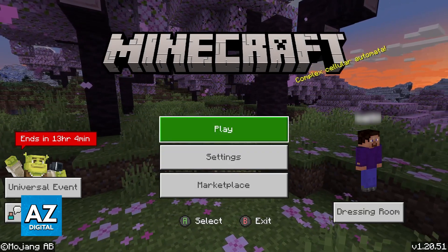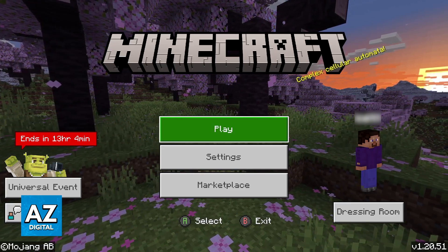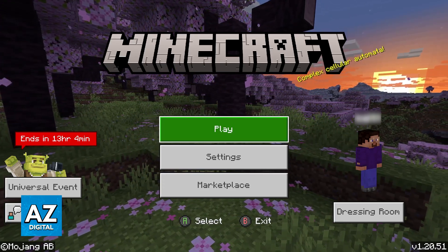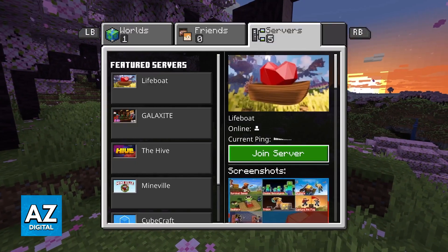You will also be able to find the gamer tag at the right side of the screen, and this is how everyone is going to recognize you in-game. You might want to change that before joining multiplayer. Once you are in the correct Microsoft or Xbox account, go into Play and switch over to the Servers tab.